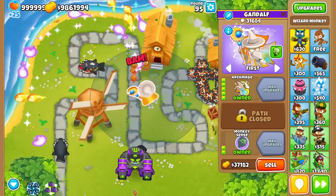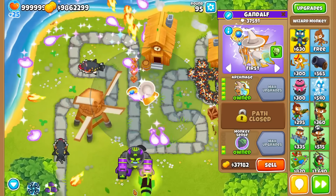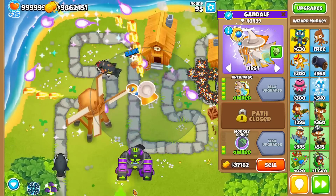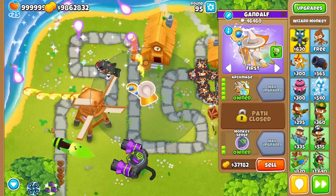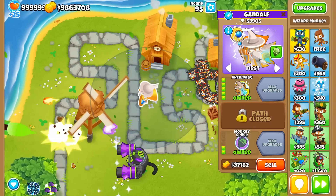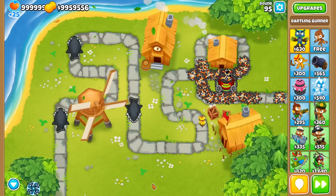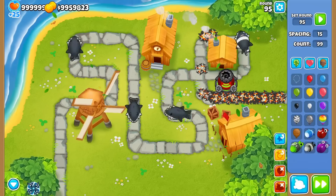Some of the three best towers for general DDT damage are the Archmage, MAD, and Spikestorm. The Archmage's main attack does over 175 damage per second to DDTs, melting them in just a few seconds, and the MAD pops DDTs in one hit. Both of these guys struggle against the ceramics that come out afterwards, so you'll need some support for those. The Spikestorm's ability is amazing damage for DDTs, especially for how cheap it is — just make sure you cross-path it as a 2-4-0 so it can pop lead balloons.